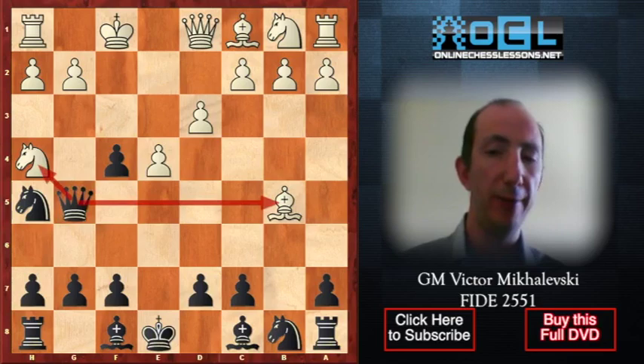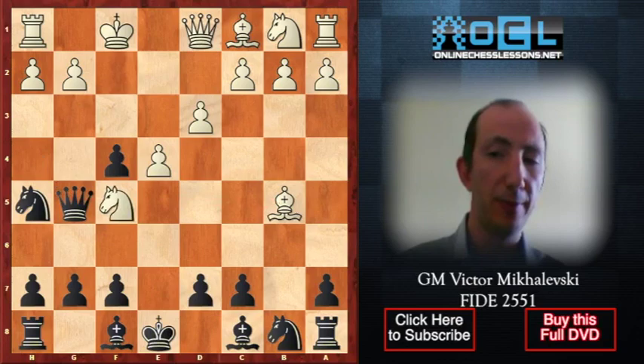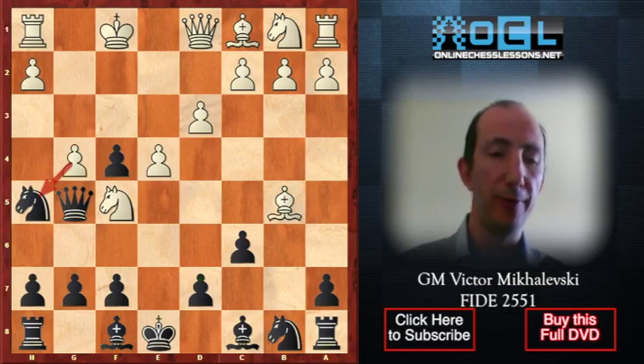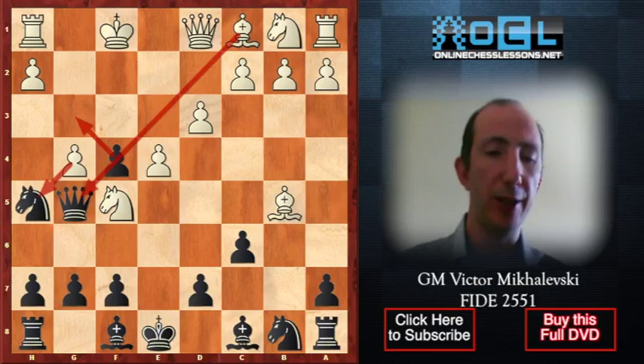Black played Qg5, with a double attack on b5 and h4. White answered with Nf5, saving both minor pieces. Then c6 — black is attacking the bishop on b5 and unpinning his d-pawn. Suddenly, white ignores the threat of cxb5 and plays g4 — a clever move. En passant is impossible because the f-pawn is pinned by white's dark-squared bishop. So black has to retreat with the knight to f6.